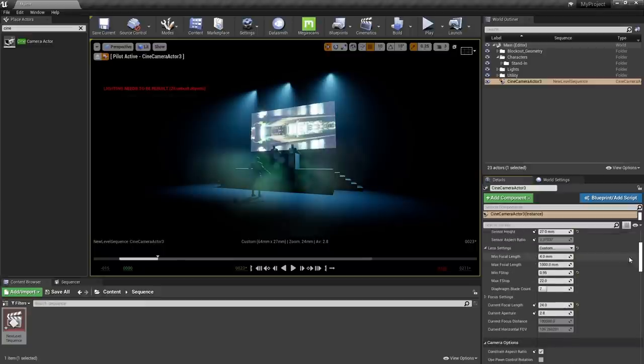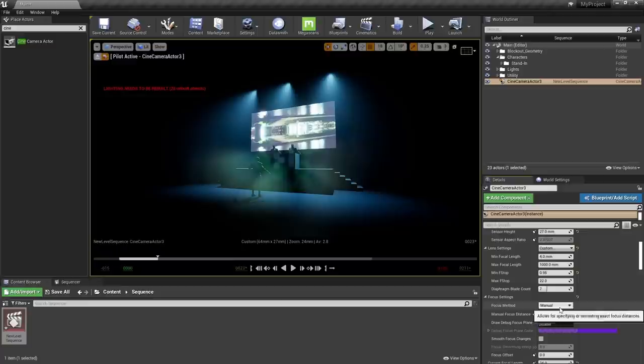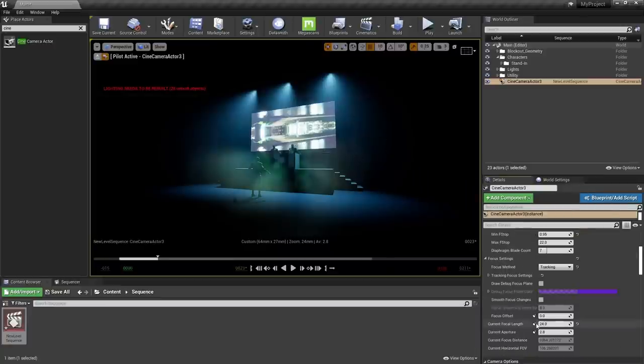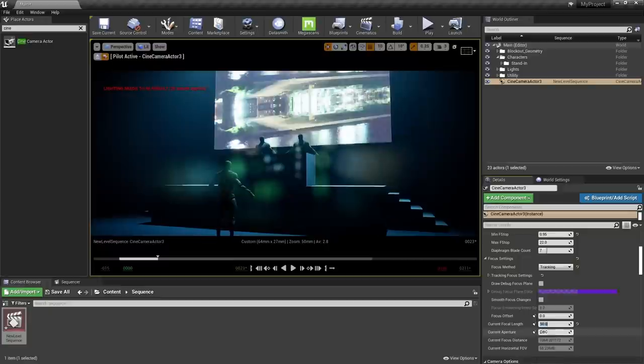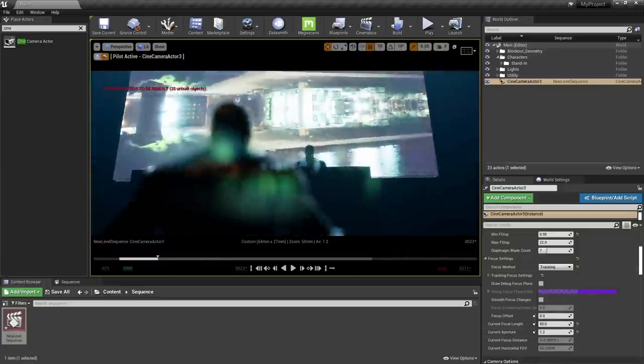To focus on something specific, leave your focus method on Manual, check the Draw Debug Focus Plane box, and work the manual focus distance to find your subject. Or set your focus method to Tracking, open the Tracking Focus settings, and eyedrop anything you want to focus on. Now that we've decided our min/max camera settings, let's pick something that looks nice — like 50mm with a 1.2 aperture. But let's improve your depth of field quality with a cheat code.